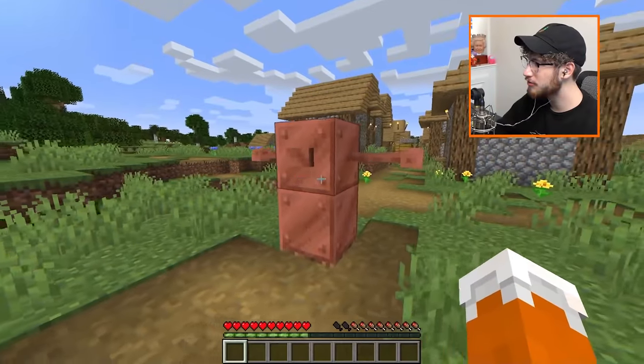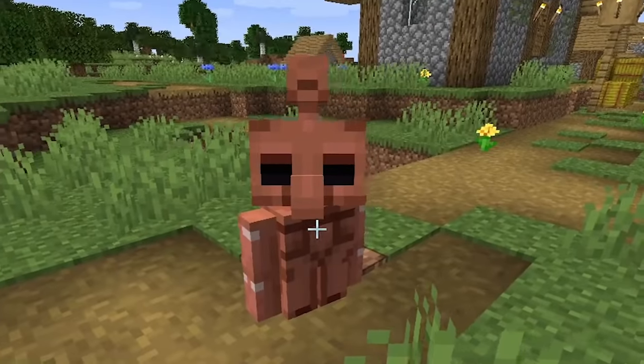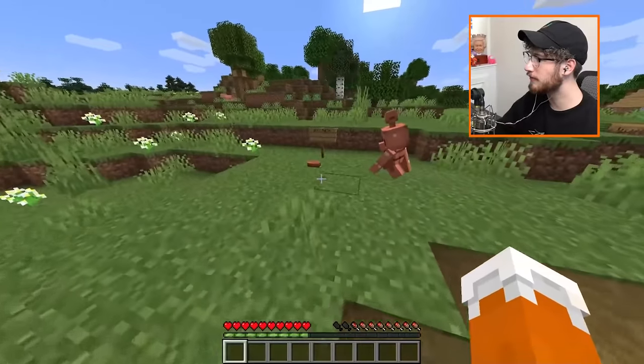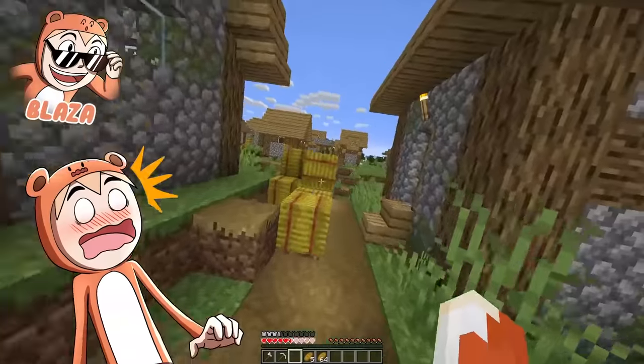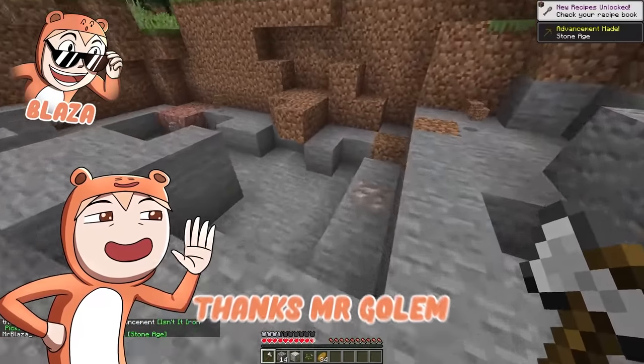Minecraft but we can make mutated versions of all the new mobs. The first new mob is the copper golem. If I press this button, it's a copper golem. He's so adorable. Wait, he's going for the copper button — not that button! As you can see, the copper golem goes for buttons. Now we already have something to mine here.